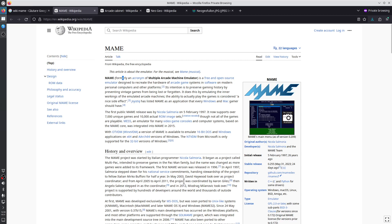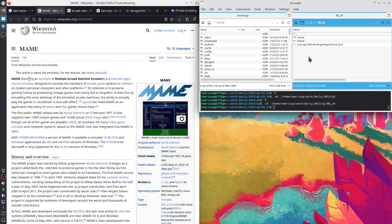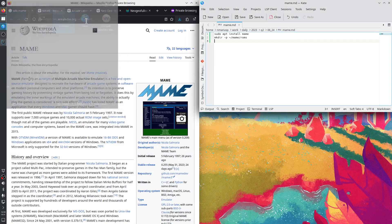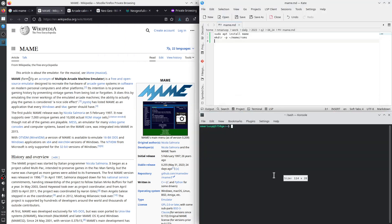Let's install the software and do a quick run to see how it actually looks like. So for that, we will install the software. Running sudo install MAME — I am on Kubuntu operating system. It says that MAME is already installed, nothing to do. Okay, great.